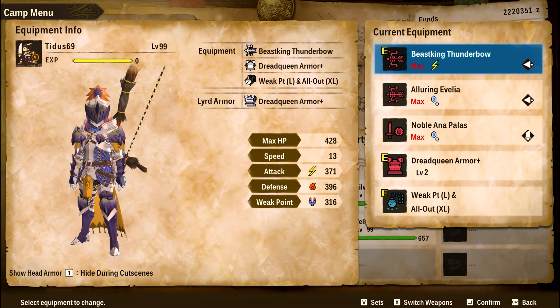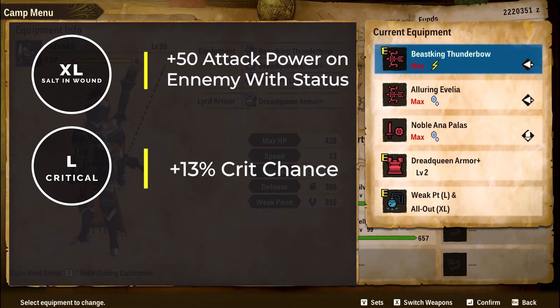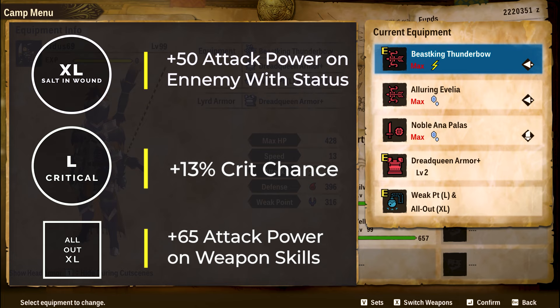Let's move on to the hunter's build. The armor I use is the Dread Queen Armor. It gives you Salt in the Wound XL and Critical Large, which are two very good skills. Salt in the Wound XL gives you 50 more attack every time you attack a monster affected with a status — for comparison, Elemental XL gives only 40 more damage. So if you can always attack a monster under status, you benefit more from this armor than elemental sets. It also has Critical Large, which adds 13% crit chance. On your talisman, the skill you really want is All Out XL.